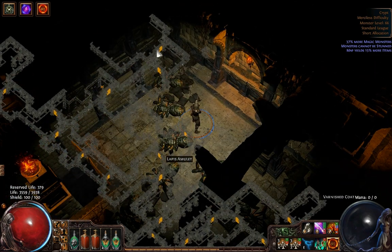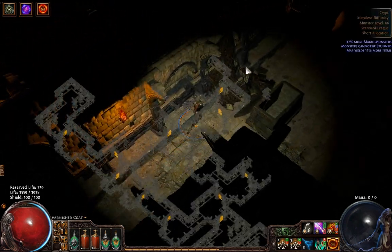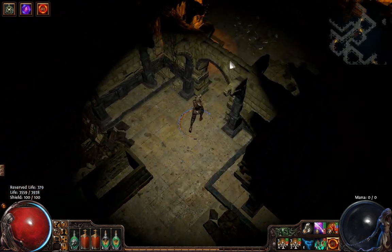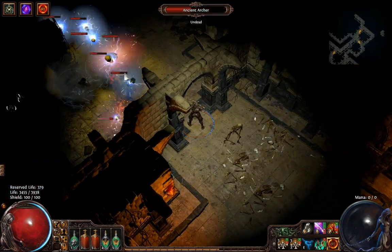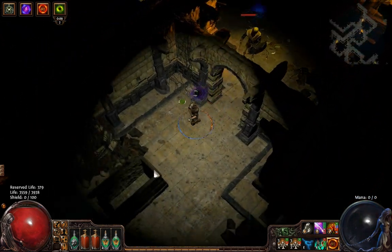The room is always full of adds, but you can easily just draw the boss out by running to the door and he'll usually be close by. See, he's here now — already temporal chains. And there's the boss.